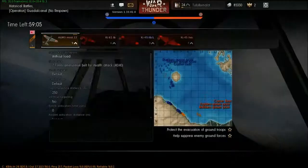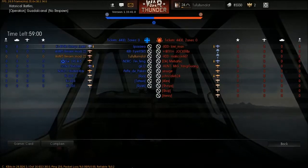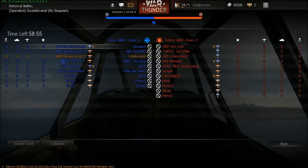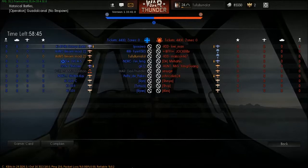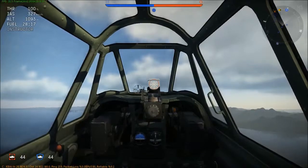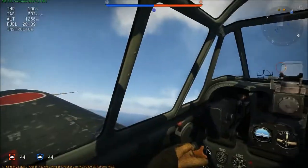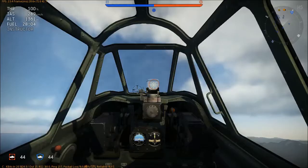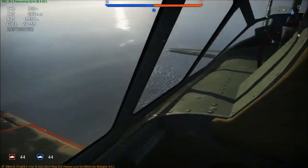Guadalcanal does pose a problem because the Americans spawn really close to their ground troops. Looking at the lineup: we have a G5N1 Shinzan, a Ki-49-2B, two A6M3 Mod 22 Zeros, one Fw 190 premium, and one N1K2-J Shiden-Kai. On their end, two bombers and three fighters. Keep in mind, the Zero is historically very, very fragile — this thing cannot take hits or it will blow up, burn up, or both. It also doesn't have great cockpit visibility compared to the Spitfire Mk 16.